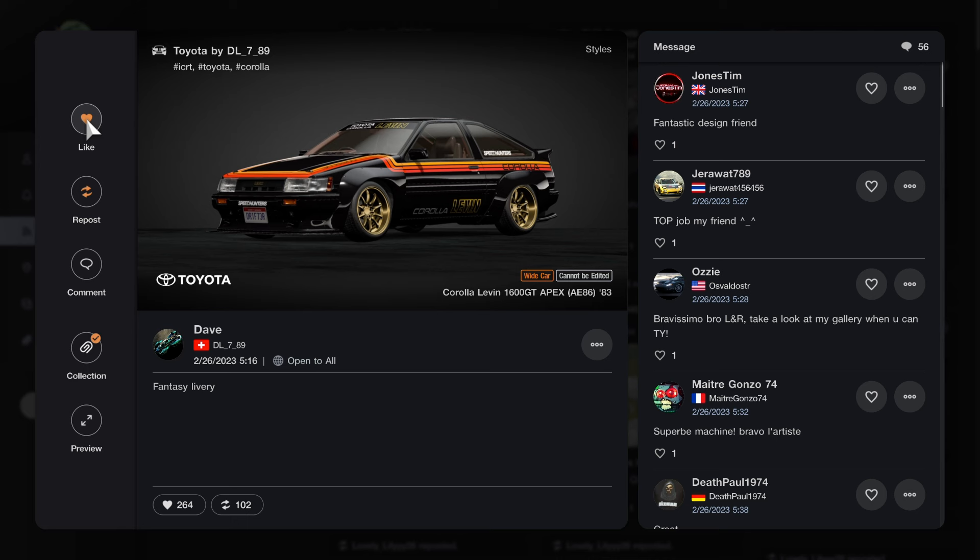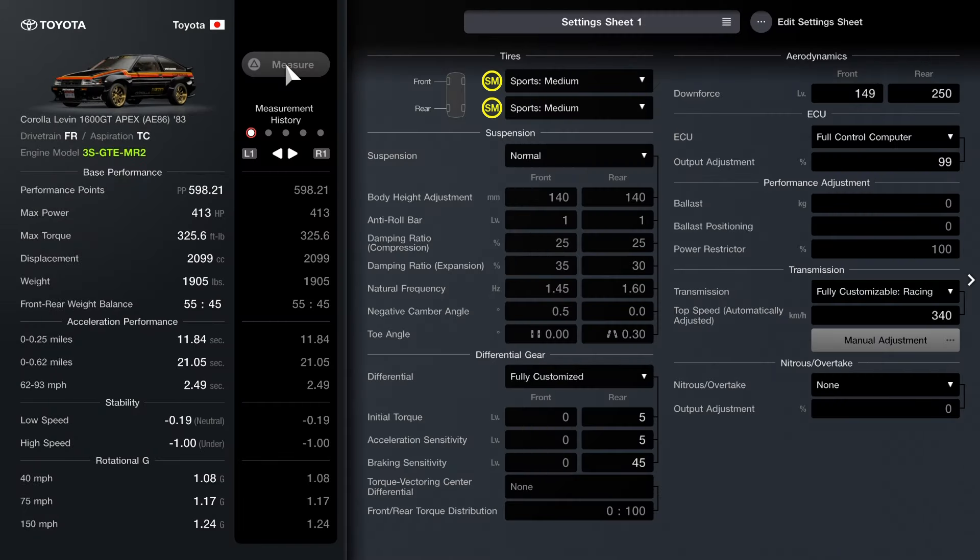If you don't follow me yet, those are the three keywords if you want to look up the livery for yourself, which I really recommend doing because this livery looks so good. Make sure you have the wide body option on your car before you get the swap, otherwise it will not work — it will not upload.